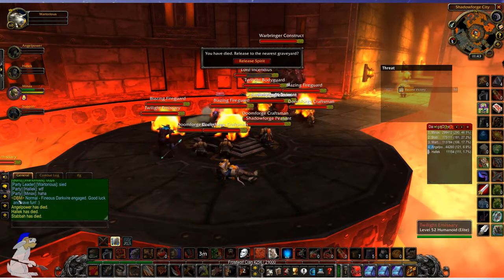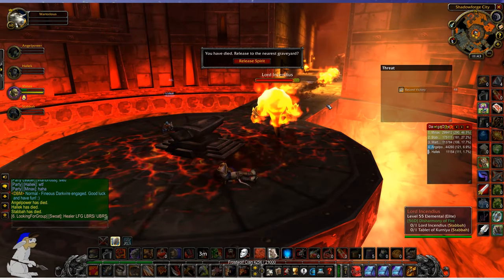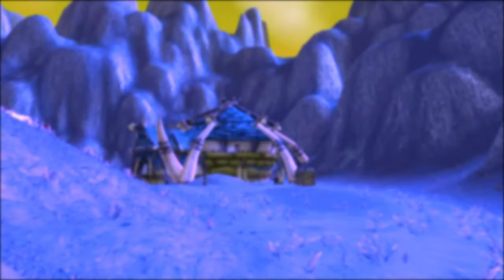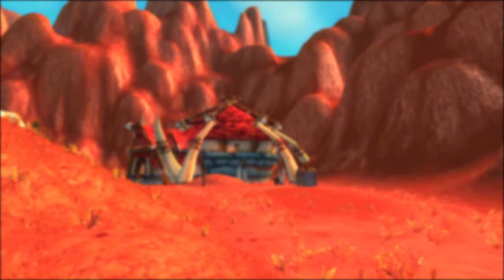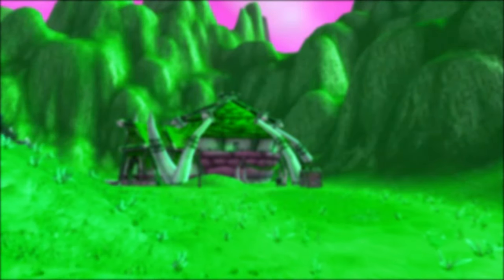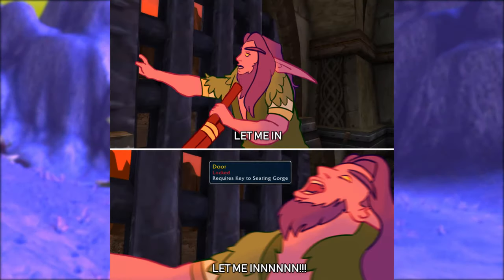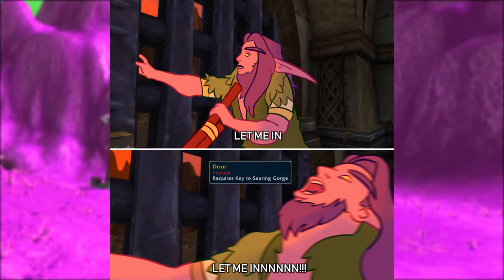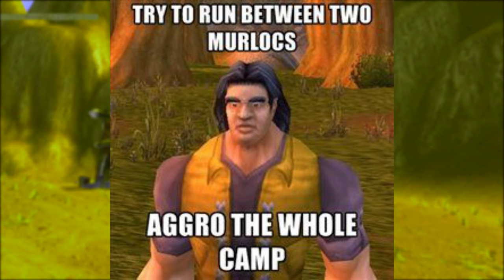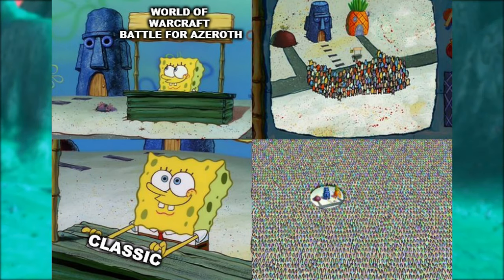At number two we have boosts. A popular place to boost a group is the Scarlet Monastery Cathedral. A powerful level 60 will charge around two gold per run — warriors and mages are probably the best at giving these boosts. Lower level players pay the higher level players to run them through the dungeon quickly with minimal effort, and they'll be able to roll on any items they get. Boosts will normally be offered in the looking-for-group world chat. If a warrior boosts four players through the Cathedral that's eight gold before you even set off. You can easily get through the Cathedral in about 25 minutes — the loot is very, very good, and players get about double the experience they'd normally get.